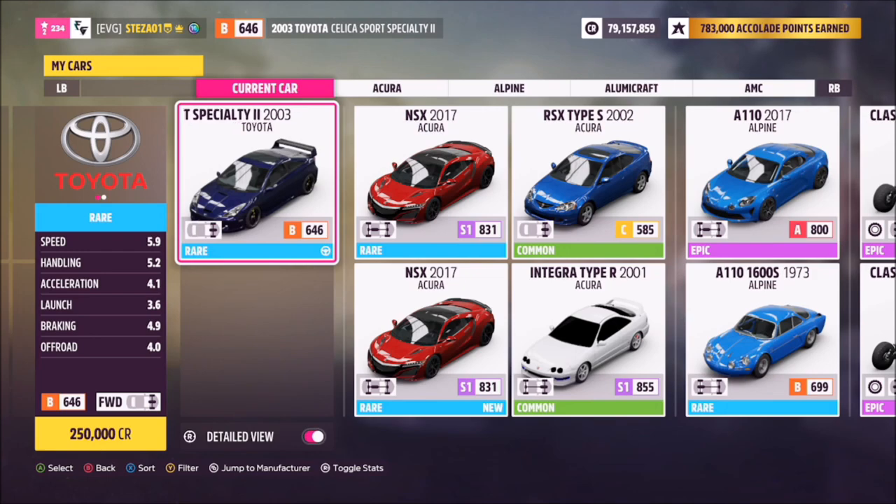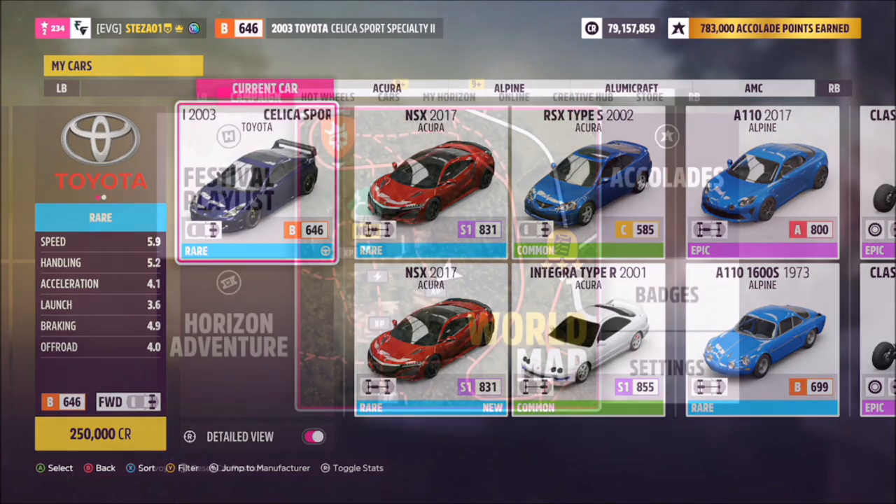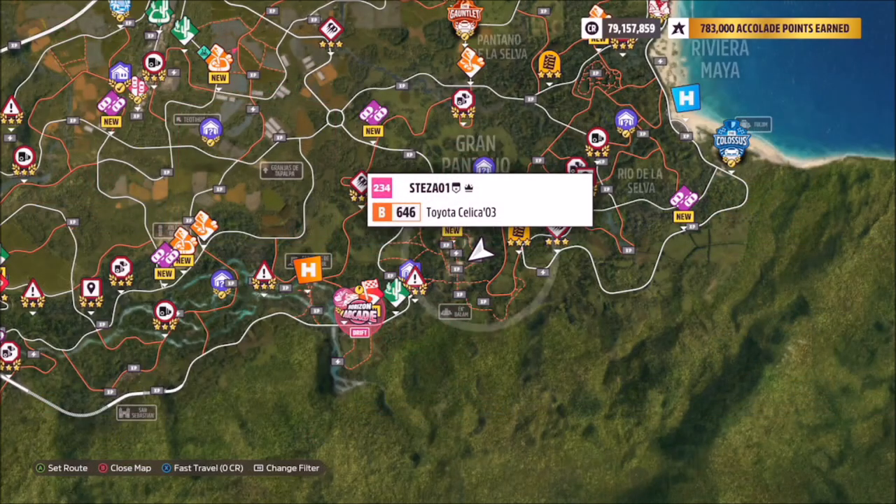First of all we're going to pick a car. I went for a Toyota Celica, but you can go for whichever Toyota or Lexus you want — it doesn't really matter. The location of Ekbalam is in the bottom right-hand side of the map, as you can see here.